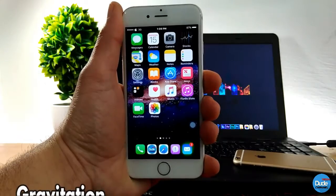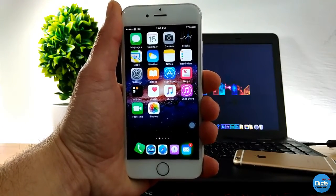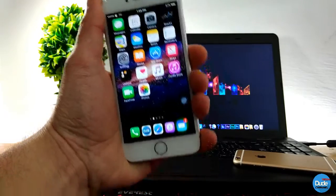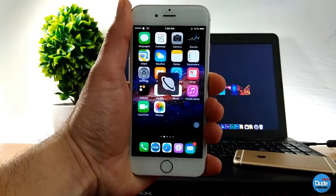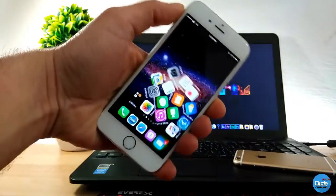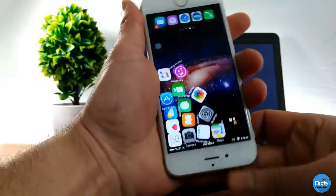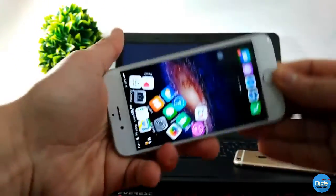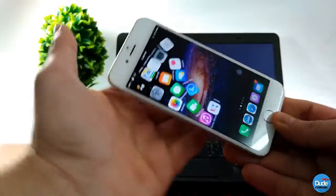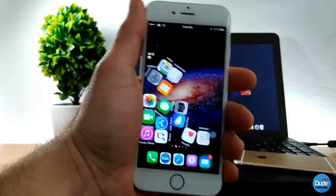The first tweak I have for you guys is Gravitation. This is a famous tweak which gives your icons on your home screen a shake effect, just like so. Do you see how all those icons move? That motion is going to happen on your home screen — this is Gravitation.